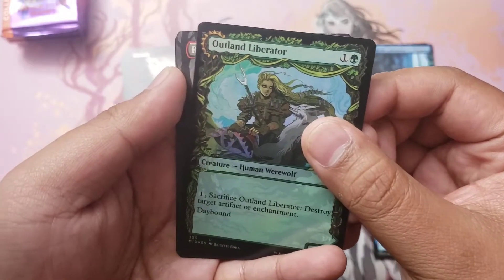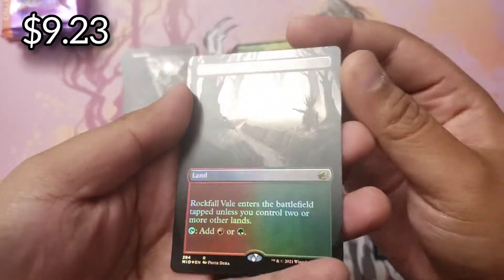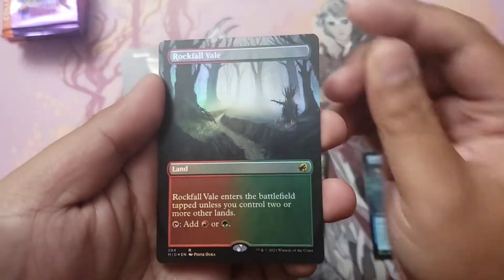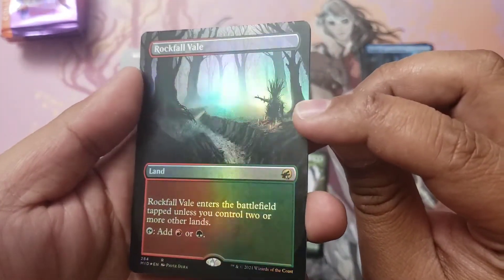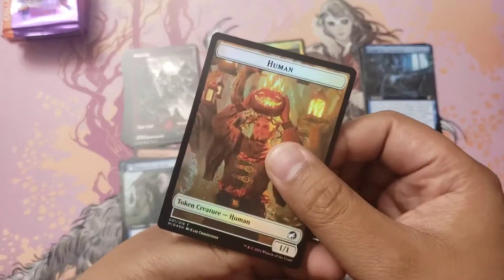Outland Liberator with the Rockfall Veil — look at that land, these borderless foil lands are gorgeous. And look at the scarecrow over there, nice. And a Ren token — I wonder if there's going to be that chase token, there's always that one token.